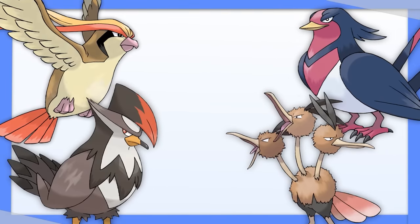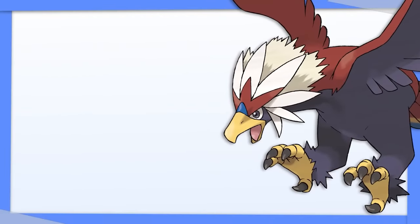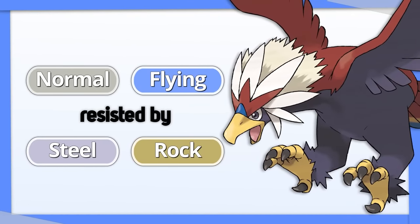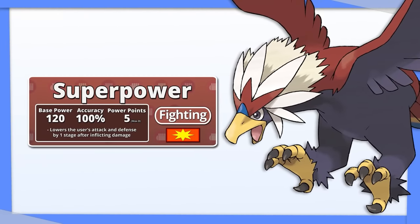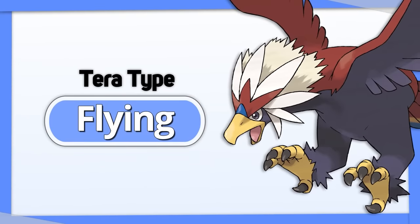Braviary: while not the best Normal/Flying type out there, Braviary still has a really good attack stat. Both its STABs are resisted by Steel and Rock types, and it already normally runs a Fighting type attack, so I recommend Tera Fighting. Otherwise, Tera Flying is good as well.